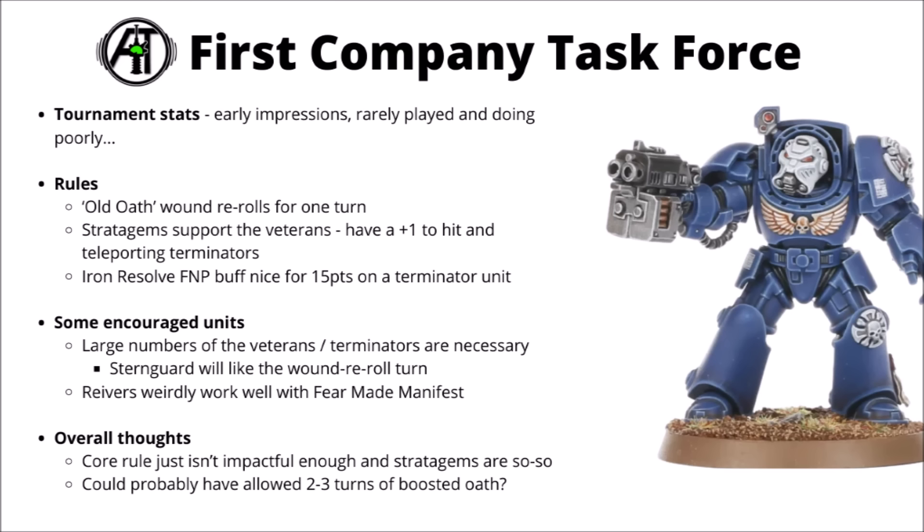Like the rest of the new detachments, the First Company Task Force hasn't been around for all that long but initial reactions to it were really quite negative. It does look like in the first week or two of tournament play it is very rarely selected and doing poorly when it is. For the detachment rule it gets you the old Oath of Moment for one single turn — re-rolling wound rolls against the nominated extremist threat. It's a big damage buff and nice for devastating wound weapons, but it feels painful when that's your only detachment rule compared with all the things the other ones get you.